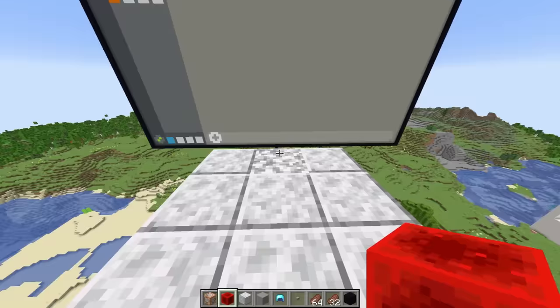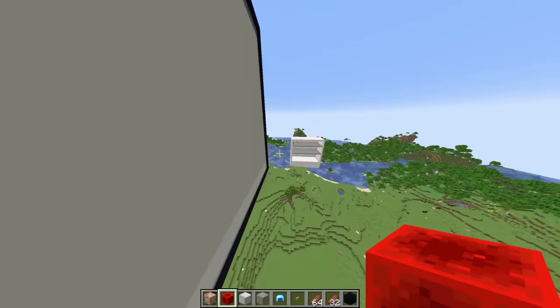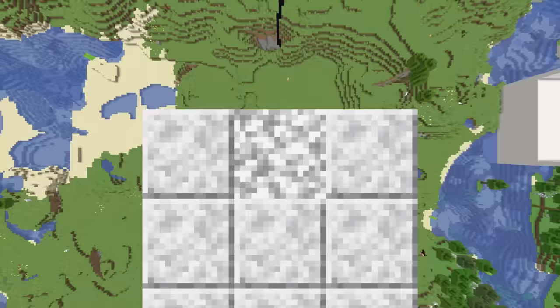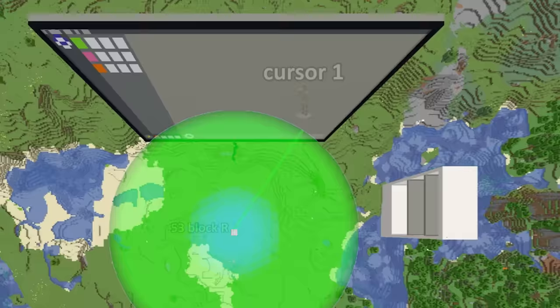So if you walk onto this diary here, it spawns an armor stand for the cursor, and you can see it moves where I look. But there's one issue — if I step away from the diary and pause it, you see there's actually a huge gap between the cursor and the screen, which is not good. This is because if I'm here and the screen is there, and I make an armor stand always be exactly 53 blocks away from where I'm looking and I turn, it actually begins to draw a circle sphere thing with the 53-block radius around where I am, instead of staying flat against the screen. This is because squares and circles are not the same shape.